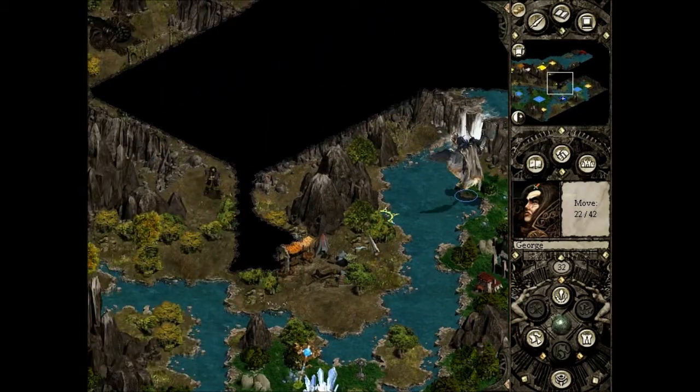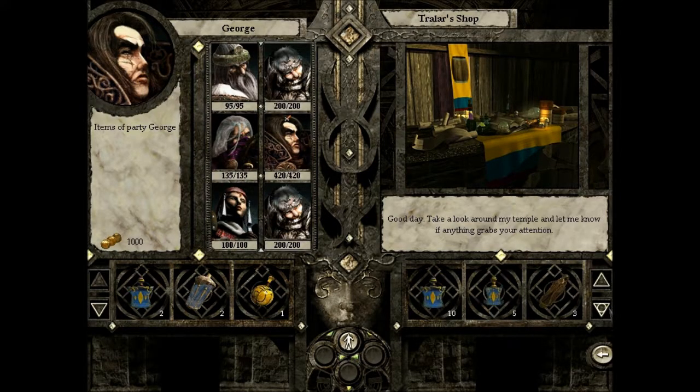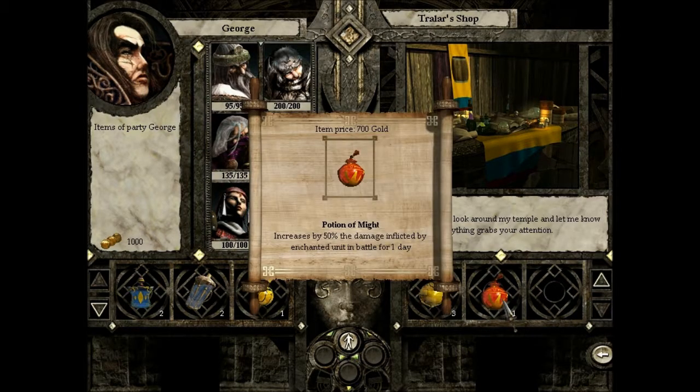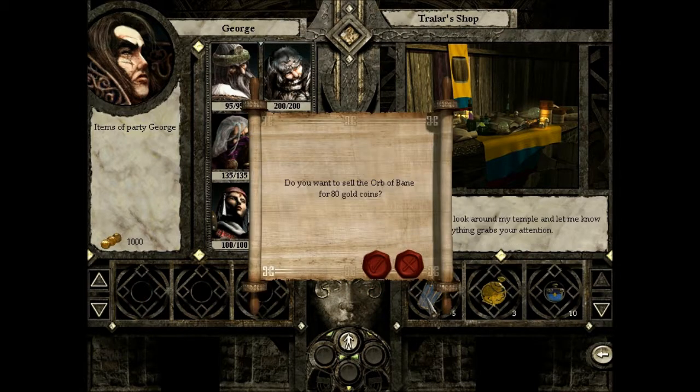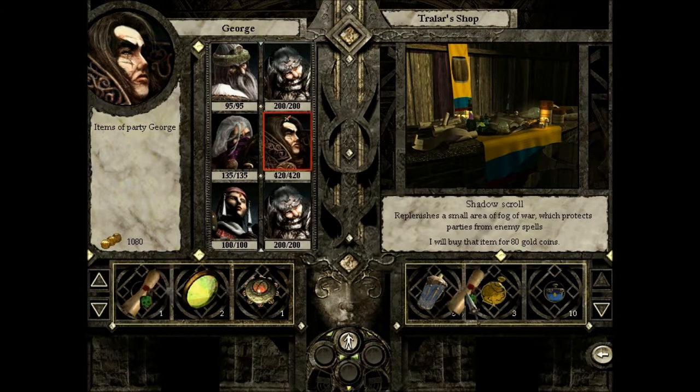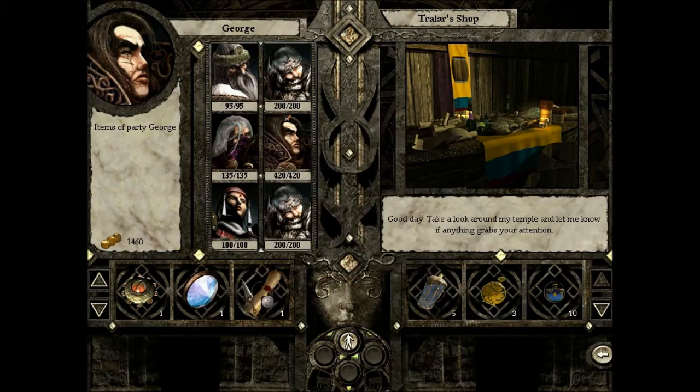Is there anything up here? Doesn't look like it. Okay so nothing I really want. Potion of Might would be really nice, but I need the money for other things at the moment. So we don't need this, we don't need that, don't need any of these valuable items.